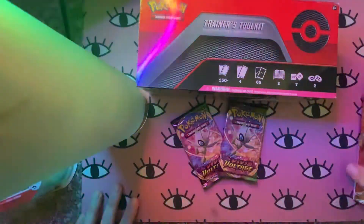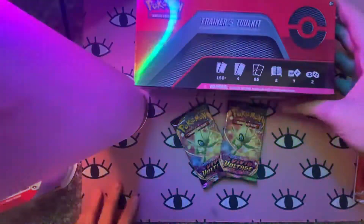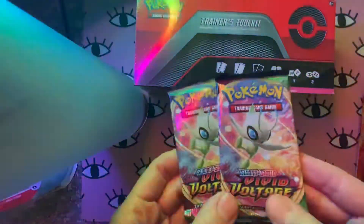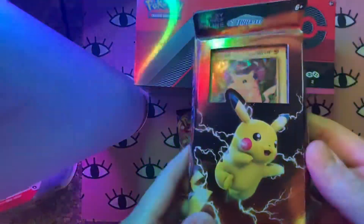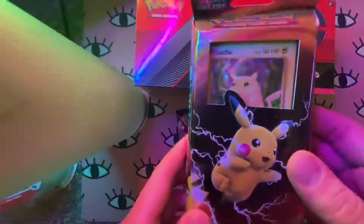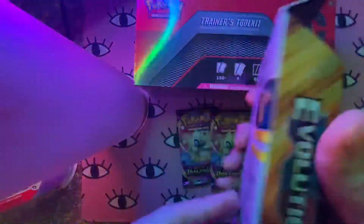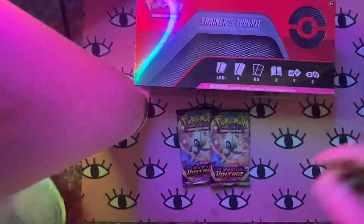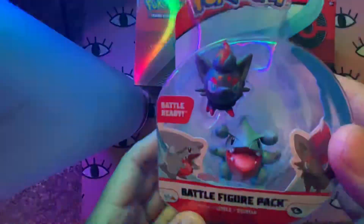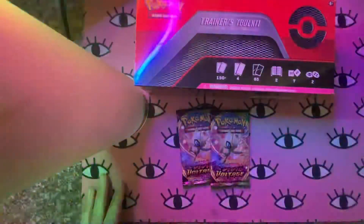Hey YouTube! I got some stuff to open up that I got for Christmas. I got a trainer's toolkit from my girlfriend, and one of my friends Alex gave me some Vivid Voltage packs and also this Pikachu Evolutions theme deck, which I'm going to keep sealed because I have some sealed decks I'd like to keep. I also got a Gible and a Zerua little action figure toys from my girlfriend as well.